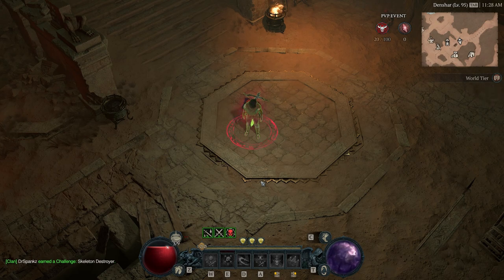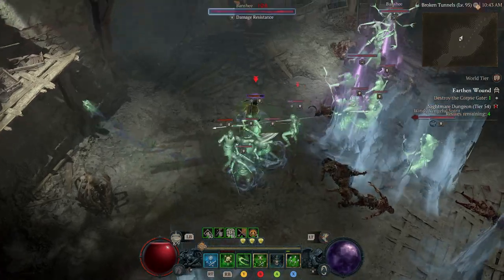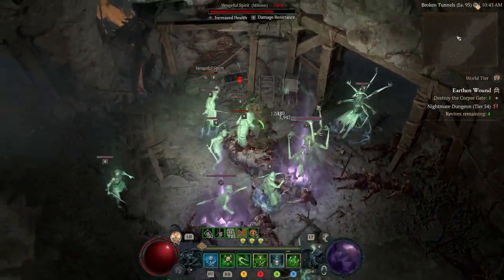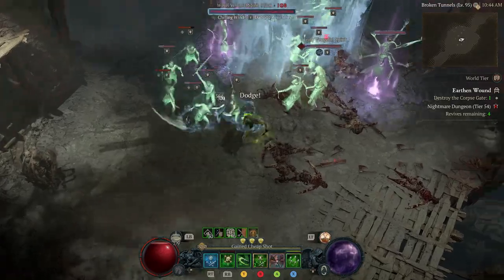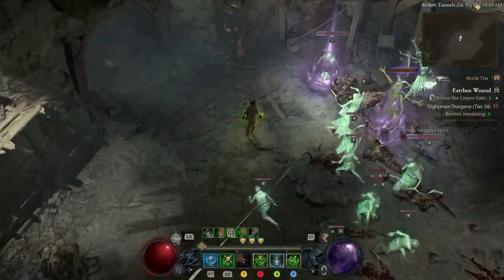First off, let's take a look at the clip here. When I throw my daggers at them, you notice the mobs with barriers aren't being made vulnerable. But if I hit the one without a shield, it does get vulnerable. Something important to note since there are a lot of interactions with vulnerable.